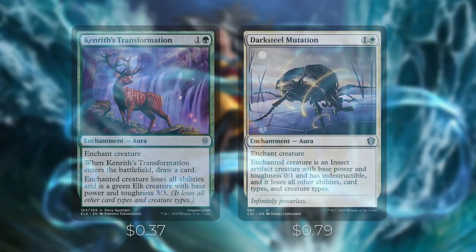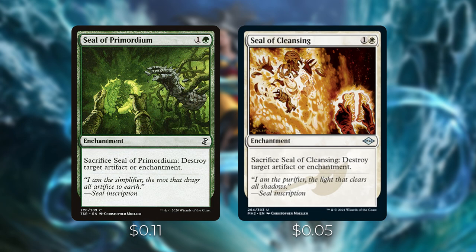Kenrith's Transformation and Darksteel Mutation are auras that turn opponents' creatures into smaller, weaker creatures that lose all their abilities. You can put these on an opponent's commander to effectively turn off their abilities unless they have enchantment removal. Kenrith's Transformation also draws you a card, so it replaces itself. Seal of Primordium and Seal of Cleansing are enchantments that draw you a card when they enter and can be cashed in to remove a problematic artifact or enchantment.